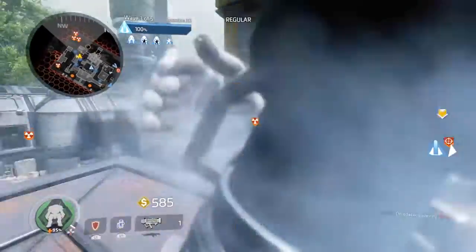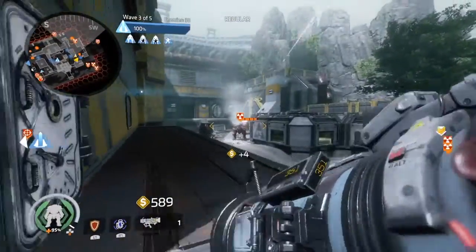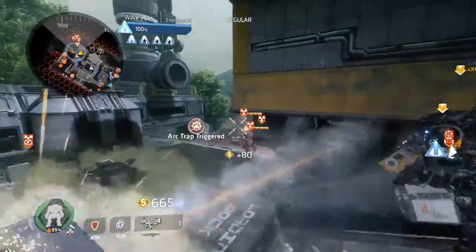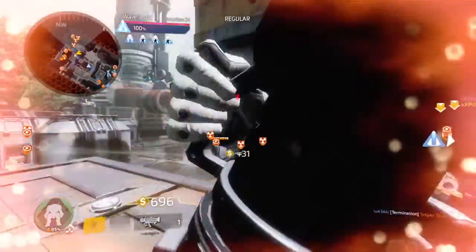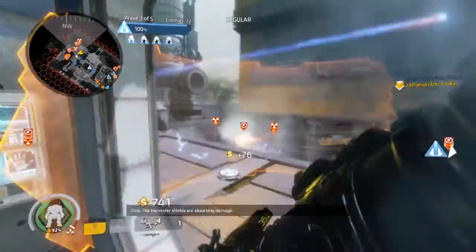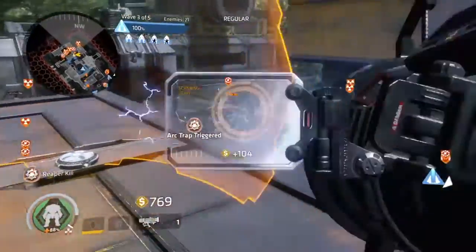Depending on where you set yourself up on the map, to gain a nice clear advantage of the area and where enemies may be spawning into, it means that you'll probably be adding in a lot more extra effort into getting as much kills and points as possible. Which may sound tedious, but this shouldn't be much of a problem since you guys have been playing Frontier Defense and Titanfall 2 for a very good while now. So the first thing I recommend you do when you enter the game is to find an area for your own and set up a personal defense, to where you can rack up enough points and kills to get your Arc Mines.